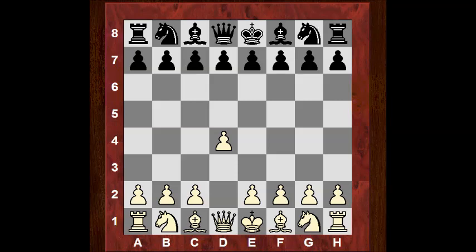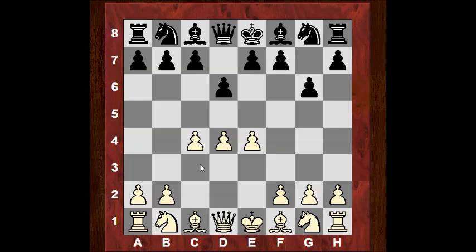Kasparov kicked off with d4, and Spillman is known for very interesting openings. He played d6, so we're going to get the Pirc defense — g6. Now Kasparov plays c4 here, not going along normal e4 lines for the Pirc, but actually transposing it potentially into a King's Indian defense. But black, instead of playing Bg7, plays e5.